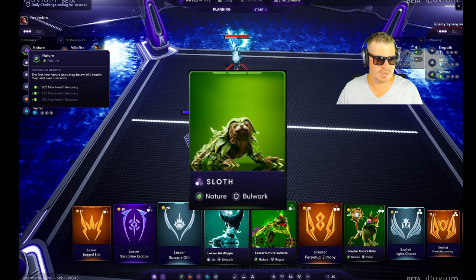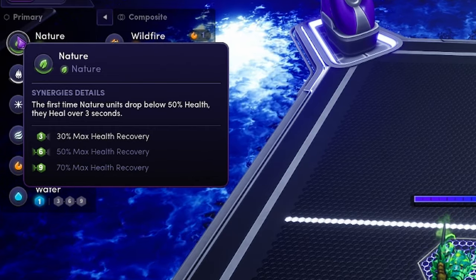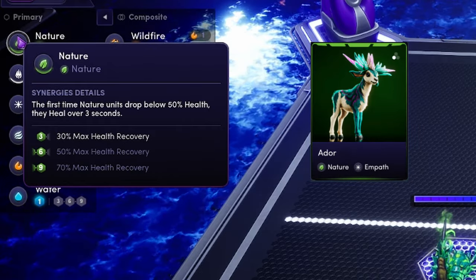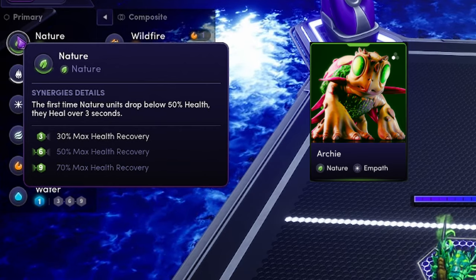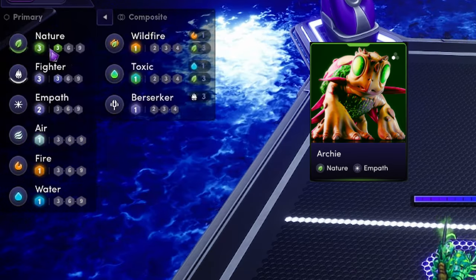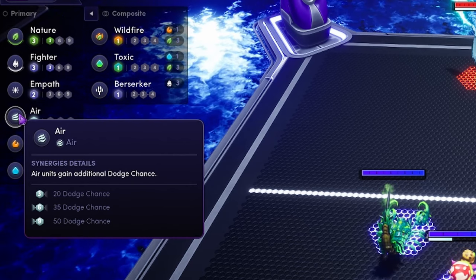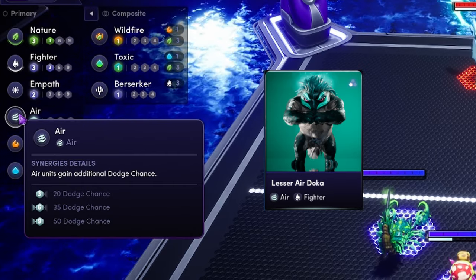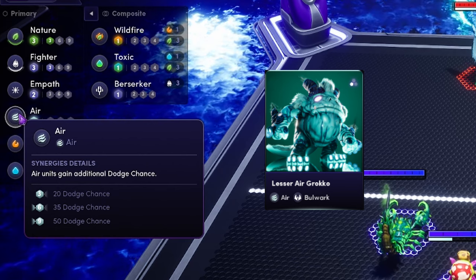Nature: the first time nature units drop below 50% health, they heal over three seconds. Three on the board: 30% max health recovery. Six: 50% max health recovery. Nine: 70% max health recovery. Air units gain additional dodge chance. Three on the board: 20% dodge chance. Six on the board: 35% dodge chance. Nine: 50% dodge chance.